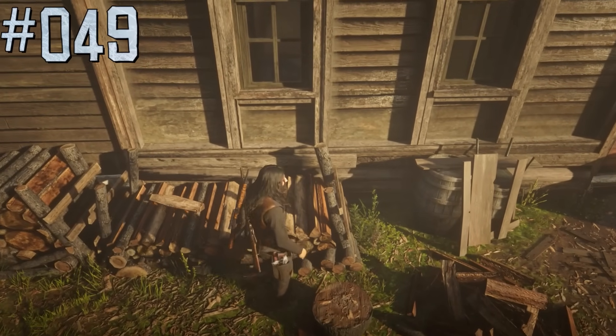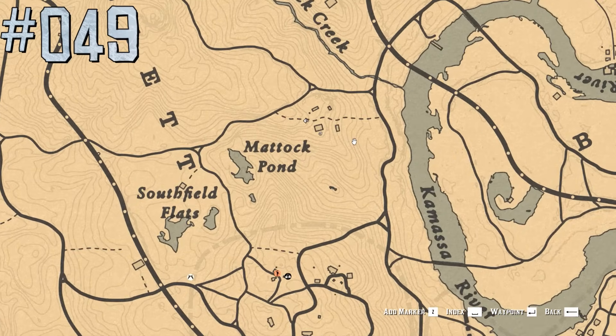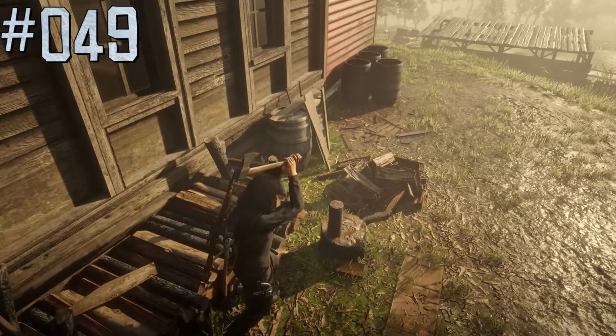You can chop wood in Red Dead Online — just go to a farm close to Rhodes. It's just a small immersive activity.